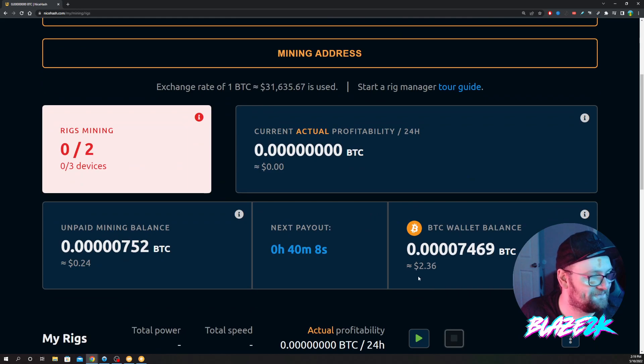I'm going to zoom in here. So this morning I had a Bitcoin balance of two dollars and thirty-six cents, and I have an unpaid mining balance of twenty-four cents. So keep in mind this is with the 3080 Ti and the 1060 going full blast, being used 100% for 19 hours.